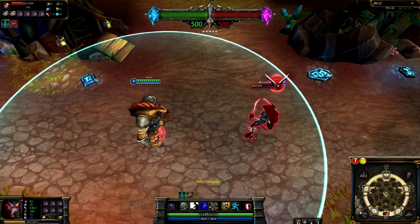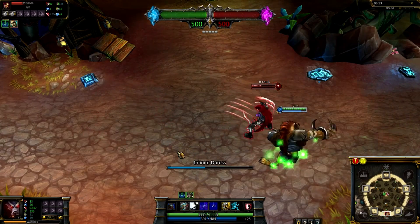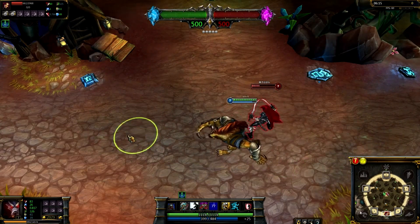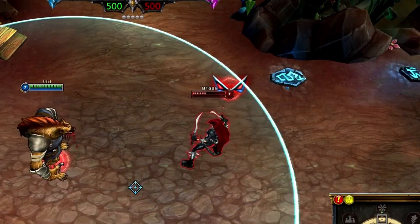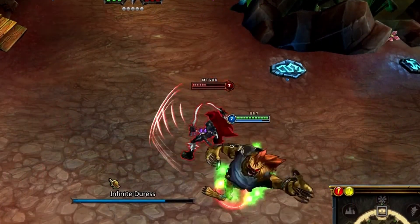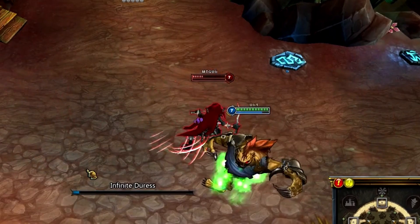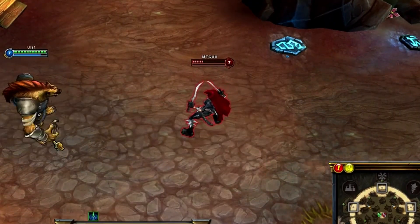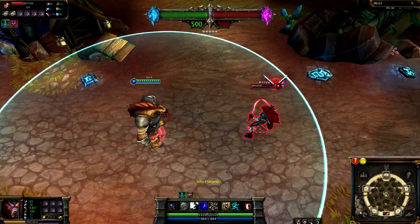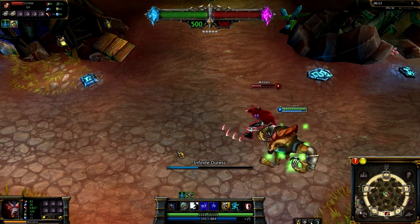Warwick's ultimate was Infinite Duress, a point-and-click ability that blinked Warwick to the target, channeling for 1.5 seconds. Warwick would suppress the target for 1.8 seconds, gain 30% lifesteal for the channel duration, and deal magic damage applying on-hit effects 5 times. It scaled with 40% bonus AD and could be escaped through Quicksilver Sash.